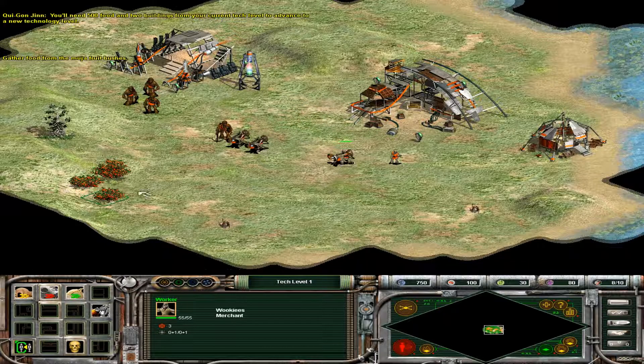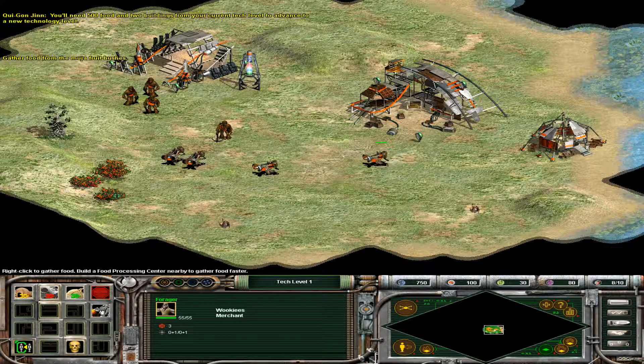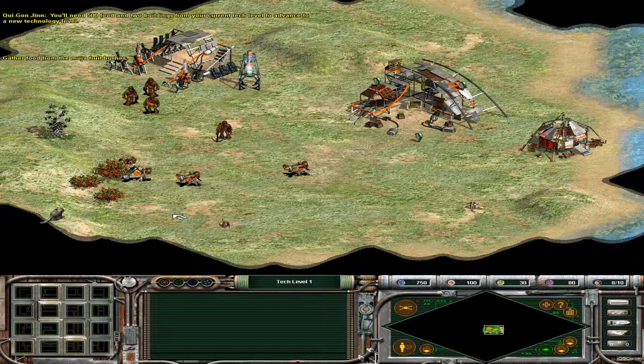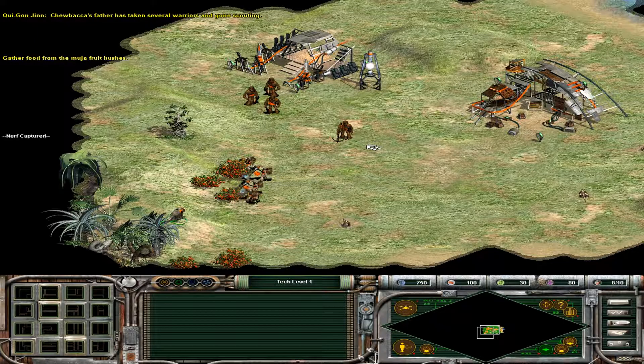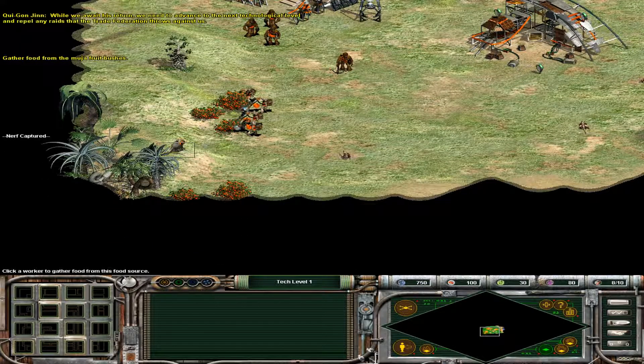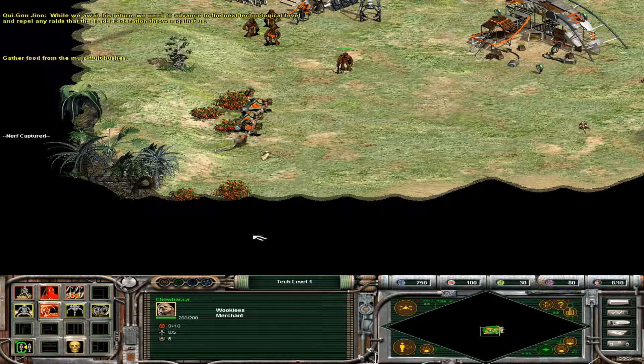You'll need 500 food and 2 buildings from your current tech level to advance to a new technology level. Chewbacca's father has taken several warriors and gone scouting. While we await his return, we need to advance to the next technological level and repel any raids that the Trade Federation throws against us.